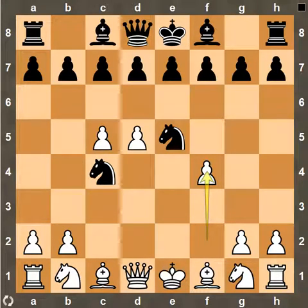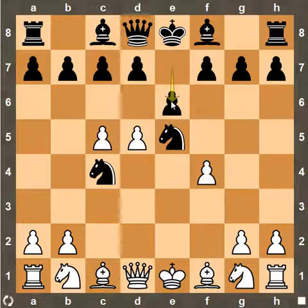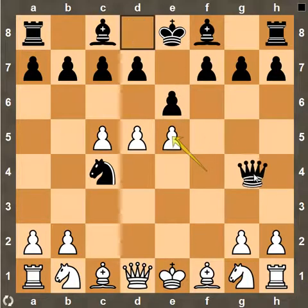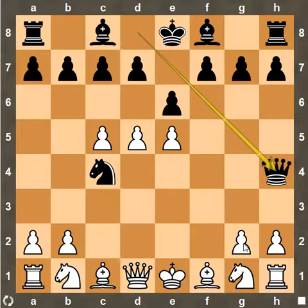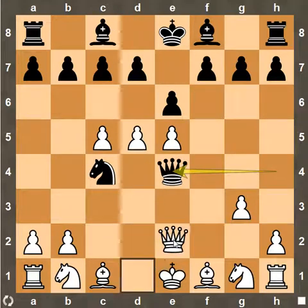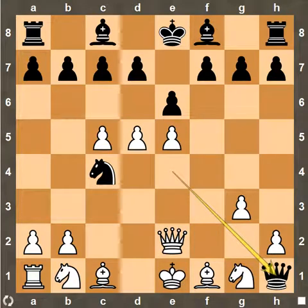On the other hand, white has not moved any of his pieces — white moved just his pawns. Black played e6 in this position, and technically you cannot win the Knight on e5 like this: pawn capture on e5 because of Queen capture h4 check, pawn to g3, Queen to e4 check, and after Queen e2, Queen captures on h1 and it seems that black is winning.